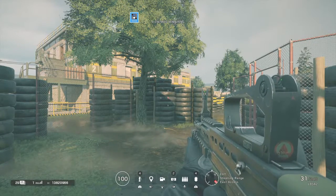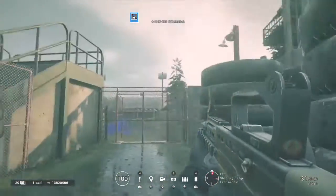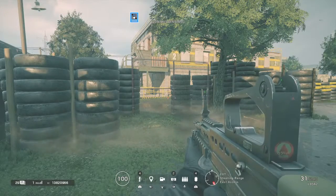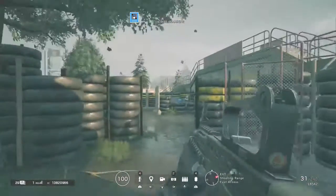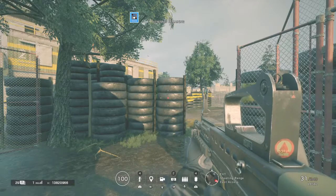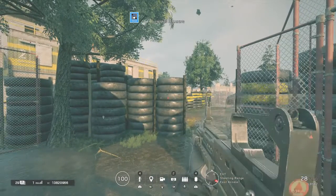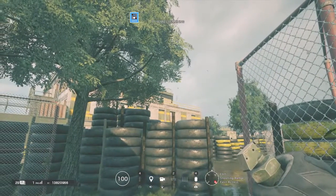The right joystick - the little circle you can move around - is used to look around; you can look right and left. Your sensitivity is probably going to be a lot lower than mine. The left joystick is used to walk so you can move around. On the back of the controller, L2 is used to aim, R2 is used to fire, and L1 is used to use flash grenades or breaching charges.